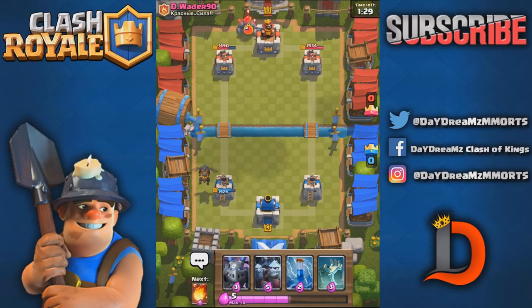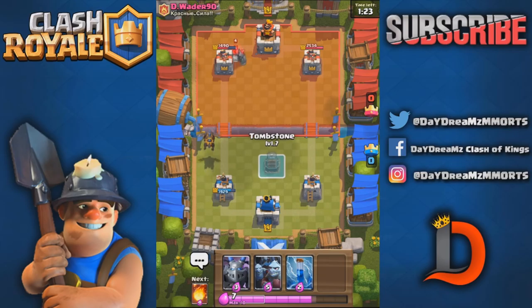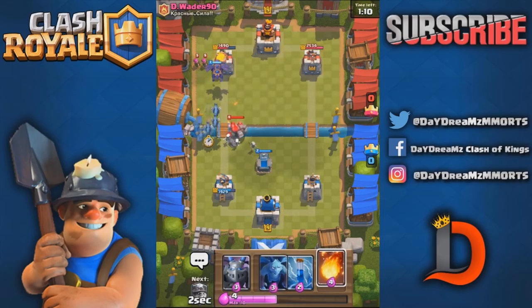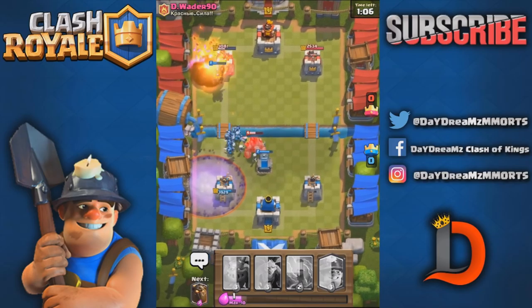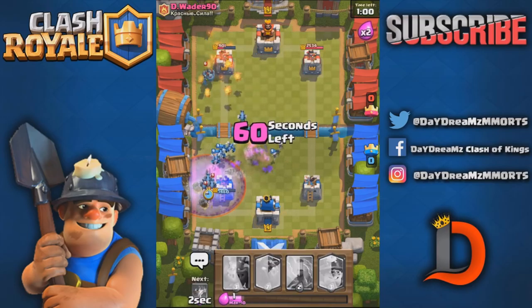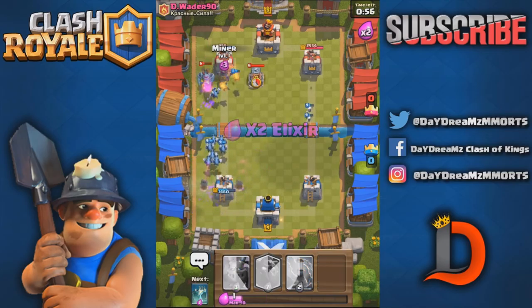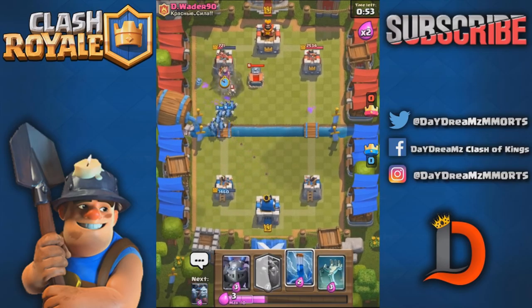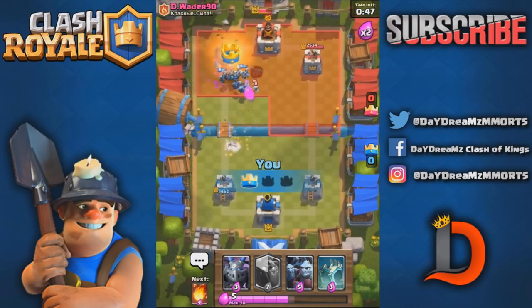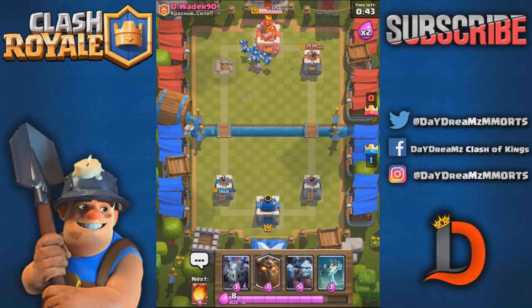We're gonna take the archers off the board with the fireball, hopefully he clumps some stuff up. We played those arrows a little early - I mean, played that miner a little early. If you guys play archers we will punish him - there's the archers. We'll be okay, we'll take this tower now. Yeah, we'll take that tower. If someone doesn't have arrows in their deck it's really deadly.